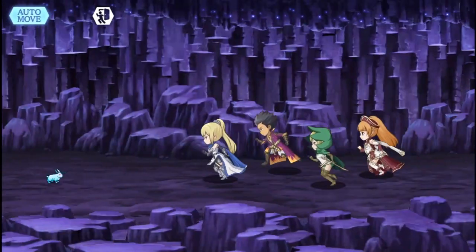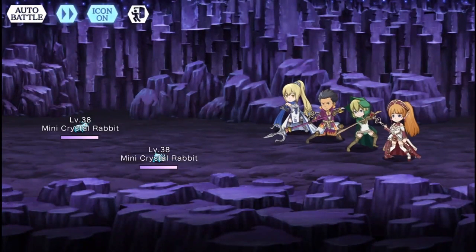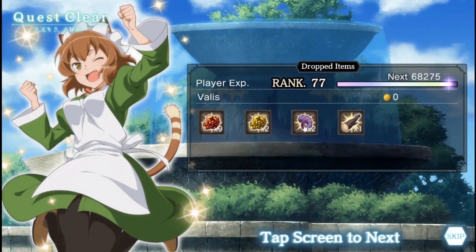Something that will occasionally happen is you will randomly encounter an irregular enemy, like these bunnies for example. These bunnies in particular can drop gold ore, which is a highly sought out material for the higher quality equipment and crafting. Note that irregulars have loot tables not shown on the quest.